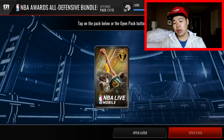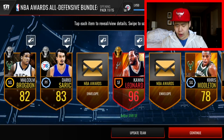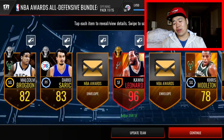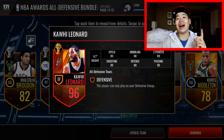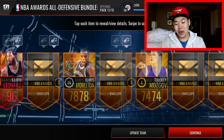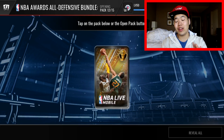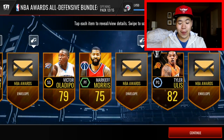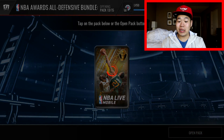Let's go! 96 overall Kawhi Leonard — All Defensive lineup! I think that's new. We got new players in the All Defensive lineup, which is cool. If you pull one of these 96 overall elite posts you're lucky because they're going for like 900k on the market — that's pretty solid.